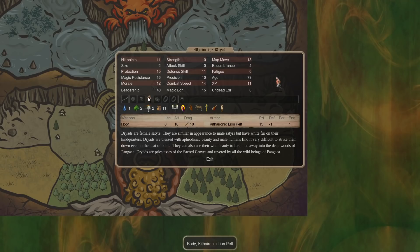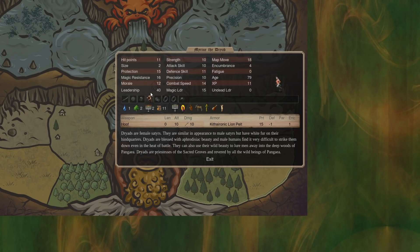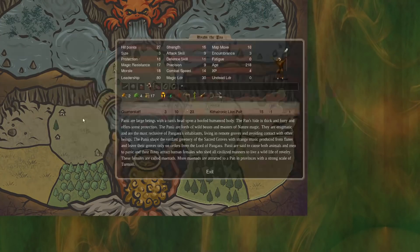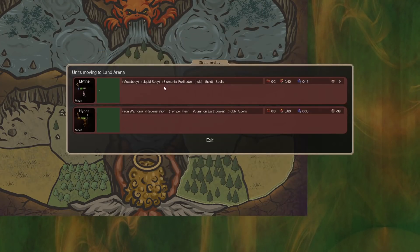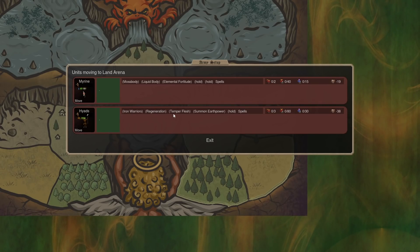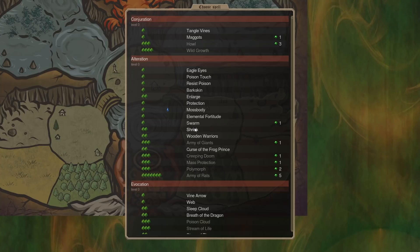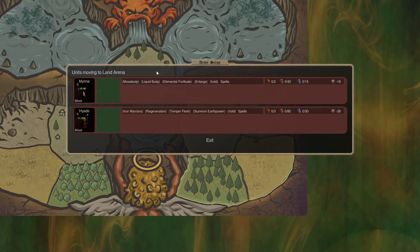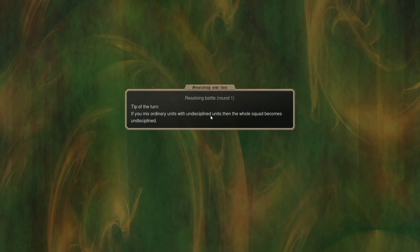This is just the basic setup. You can do this with them naked, but it doesn't always work well when you're running them into really hard-hitting troops. We're putting a construction 2 item that costs 5 gems on them. We've got moss body, liquid body, elemental fortitude. This guy's doing iron warriors, which can give them 20 protection, and then regeneration — obviously really good — and then temper flesh. We're going to have this guy do enlarge too. Then hold and then spells. Let's run them and see how they do.